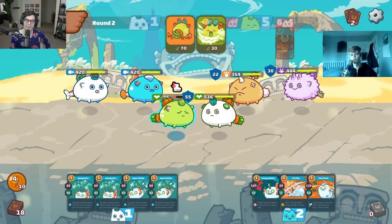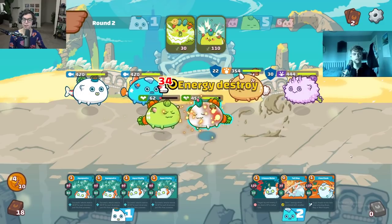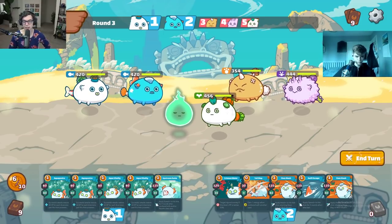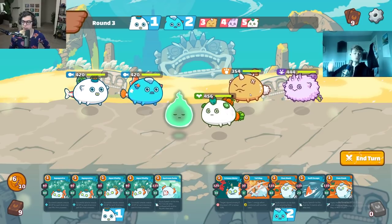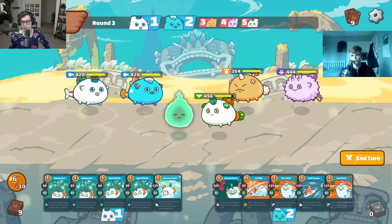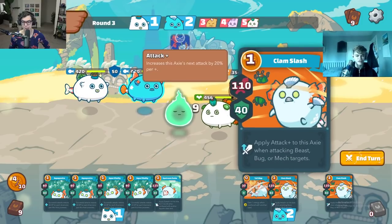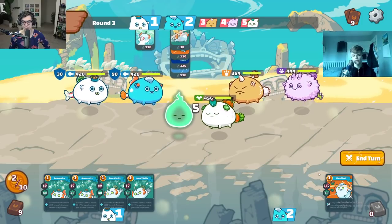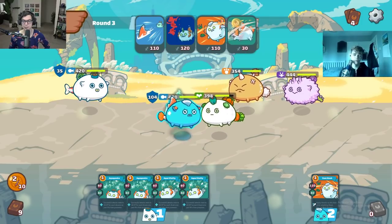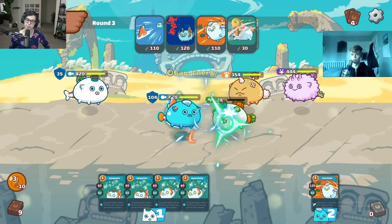They spent all five energy and generated two — they'll steal one back with Serious Hair if ordered correctly, so they'll be at one, and you'll be at four. We're even on energy but they have an additional Axie. Looking at the best way to kill the tank: Koi from the back, end with Nemo on your front tank. The reasoning was in case they didn't play Carrot — with 44 less shield you could have gotten the kill. The Nemo goes last because the higher the overkill percentage, the less likely they are to enter Last Stand.